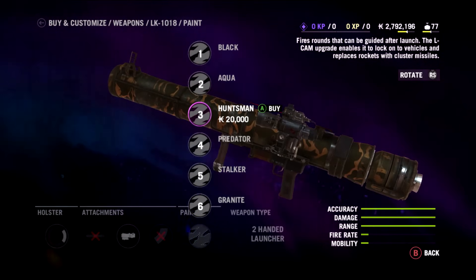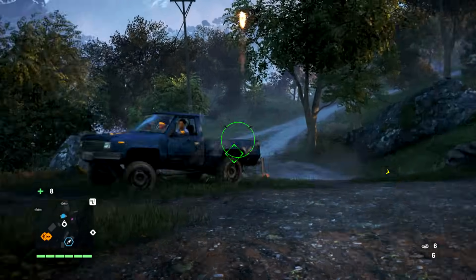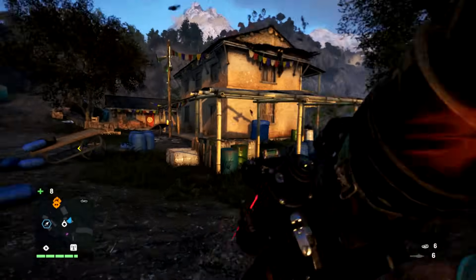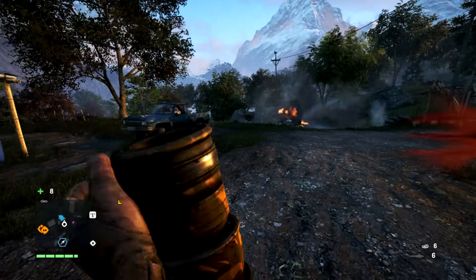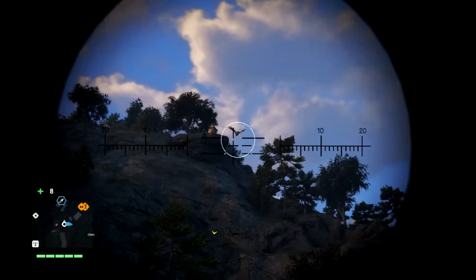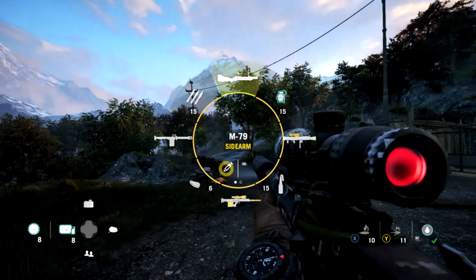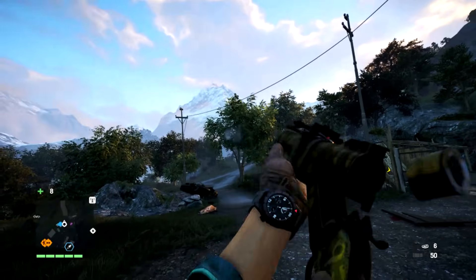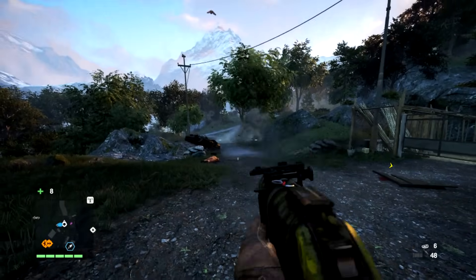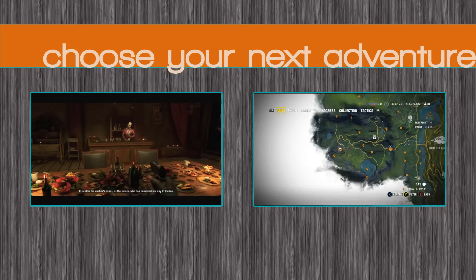Longinus' rocket launcher — targeting anything metal gives you a lock symbol. Wait for the lock to appear and you'll see the thing explode in glory. Great against helicopters. Sadly, it won't lock onto eagles themselves, which is a crying shame. Finally, the M79 — this is a sidearm grenade launcher, great for driving. It allows you to pretty much obliterate anything that comes near you while driving. Really, really useful.